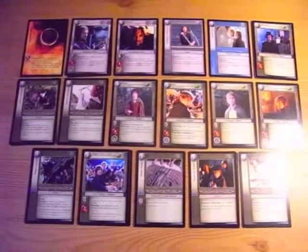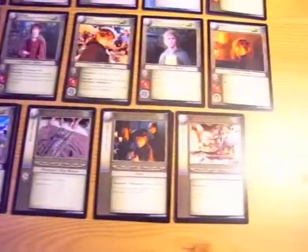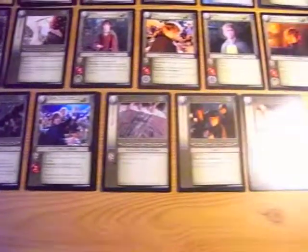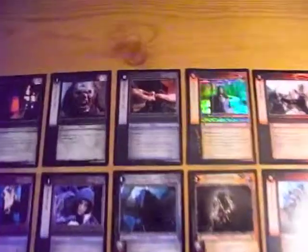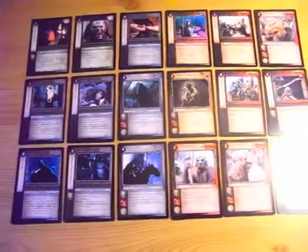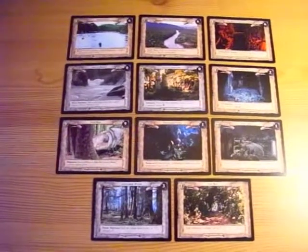Here then are all of the Free Peoples cards from this box. As I said earlier, very Shire heavy - only five cards that aren't Shire based. But who doesn't love Hobbits? Seventeen in all - well, the One Ring isn't technically any sort of affiliation, but who cares. A total of eighteen shadow cards, with our four rares at the top. And eleven sites, making a total of forty-six cards. There are three hundred and sixty-five in the full collection, so still quite a few to go.